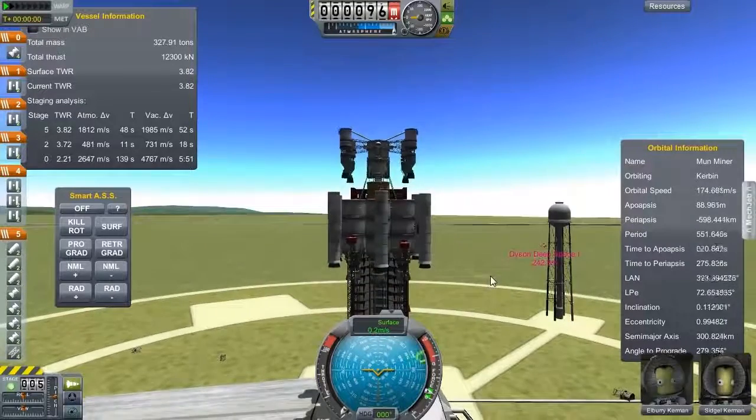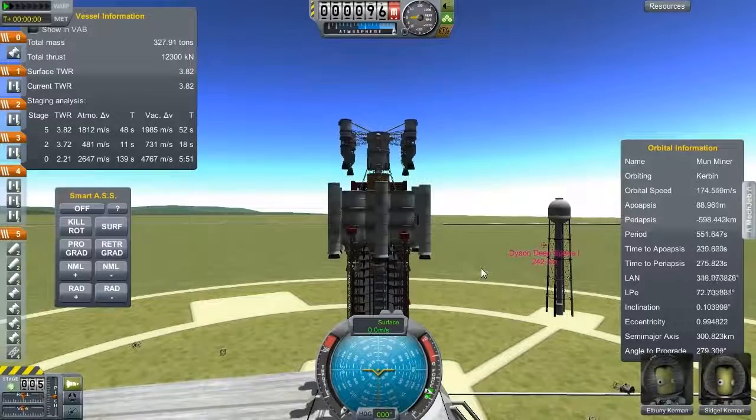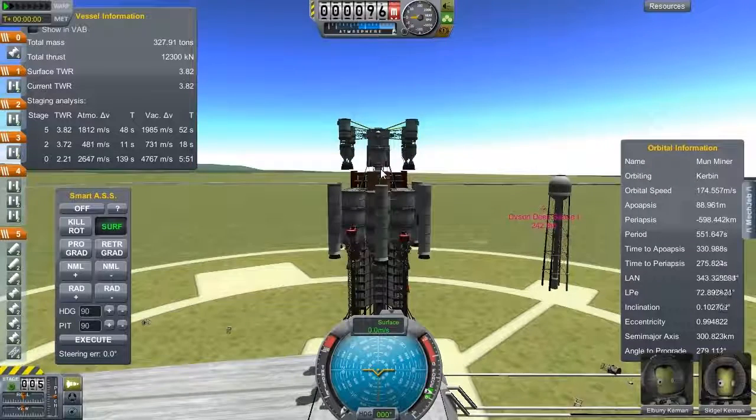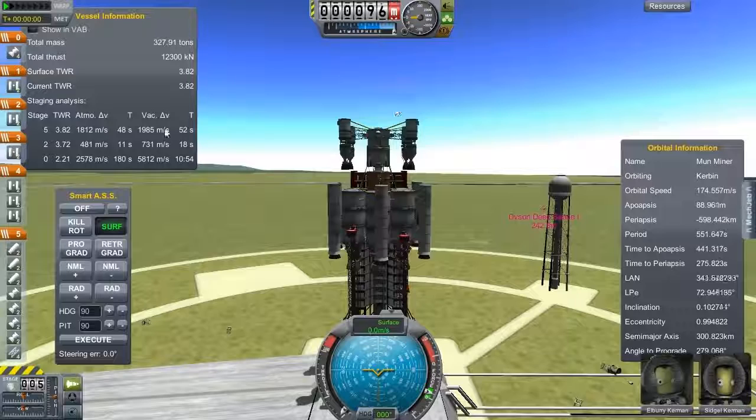So here we are on the pad. I'm pretty sure it's got enough delta-V to get up now that I've got those extra boosters on. We've got Elbury and Sigil — I think they've both been on some missions before, but I may be wrong. Let's just check in the staging. The delta-V calculations have changed since adding the boosters. Disabling the cross-feed as I mentioned I needed to do.